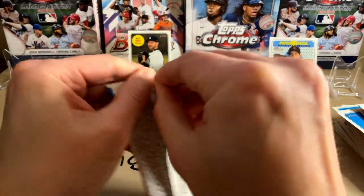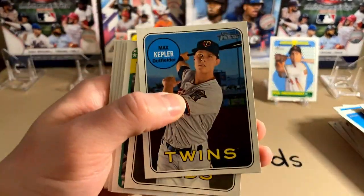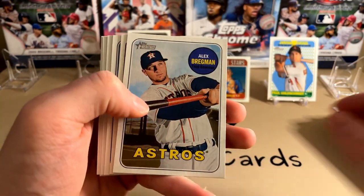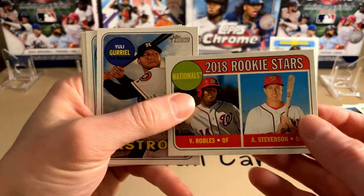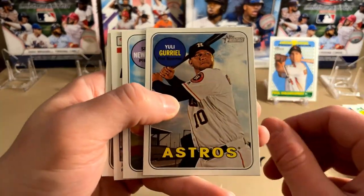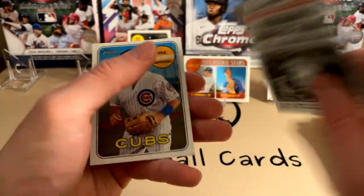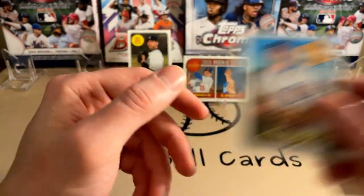Last pack. Max Kepler. Winker. Harper. Bregman. Rookie Stars — Robles and Stevenson. Gurriel. Newcomb. Peterson. Sporting News. Topps News. And Schwarber. So that wraps it up.